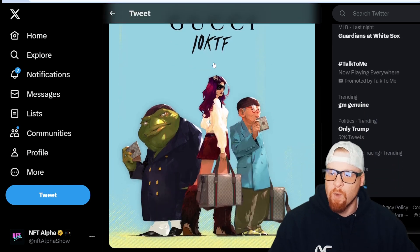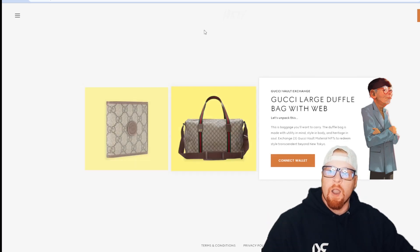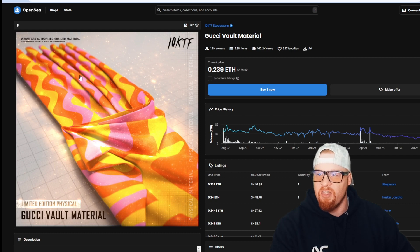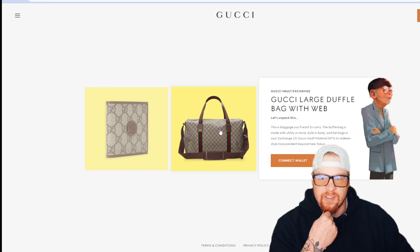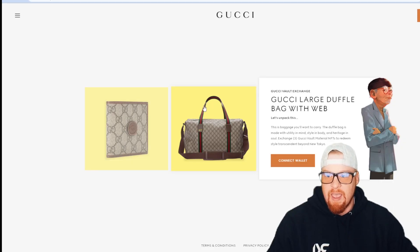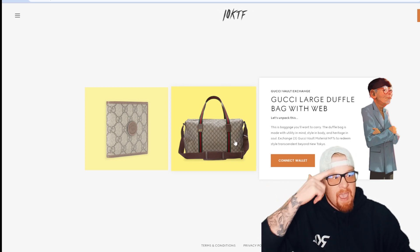Here's a cool graphic with Wagmi Son — I think that's a World of Women and probably a CryptoPunk. So here are the two pieces of Gucci merchandise you can redeem for your 10KTF material. You can redeem a Gucci Vault Material for the wallet right here, and you can exchange three of the Gucci Vault Materials for a large duffel bag. You can still go to the OpenSea page — 10KTF Stockroom — to get it until August 25th.